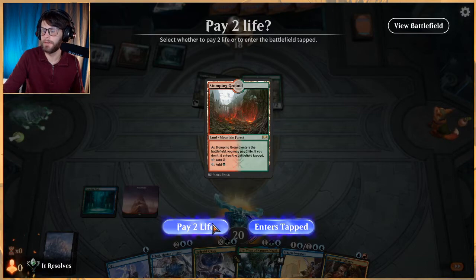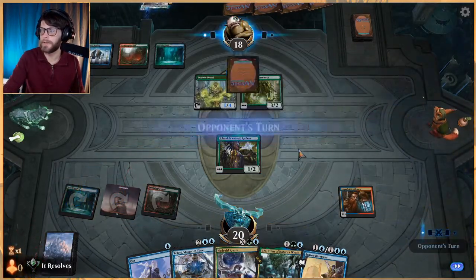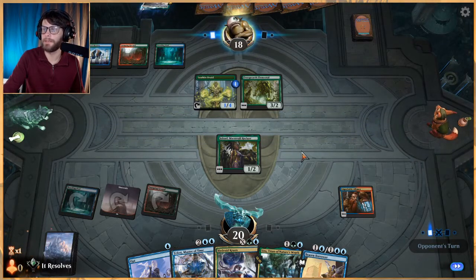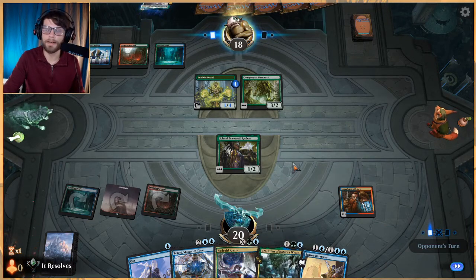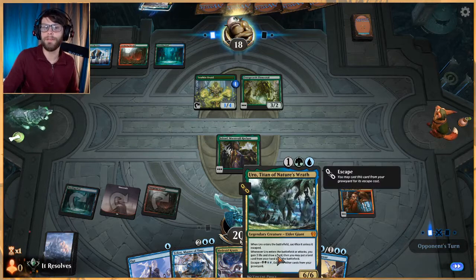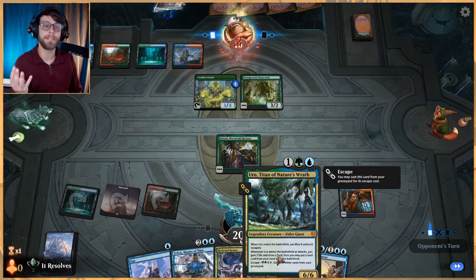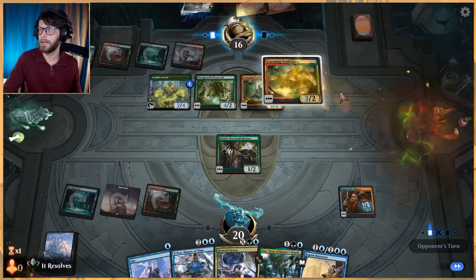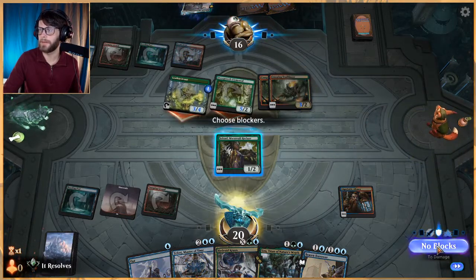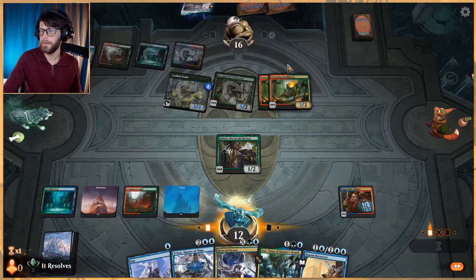Does that change anything? I think it does. We'll be taking a hit, and that's fine. Ideally this means we get two creatures and a land for essentially three mana and three life. Think about the value — if you play Uro, you get a 1/1, a 2/2, three life, potentially a draw, and a land. That's pretty good. We are going to be taking a lot of damage, so let's do this.